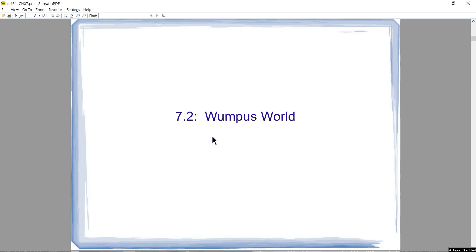Next up we have a short section, section 7.2: Wumpus World. In this section the text introduces us to a very simple game that is going to serve as the basis for explaining several concepts over the next couple of chapters, having to do with basic logic and reasoning skills by an AI. So let's dig into Wumpus World and explain how it works.